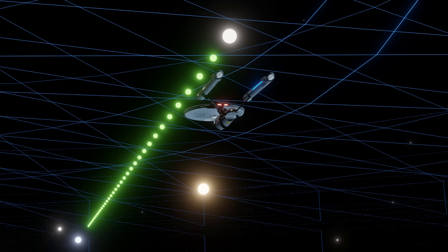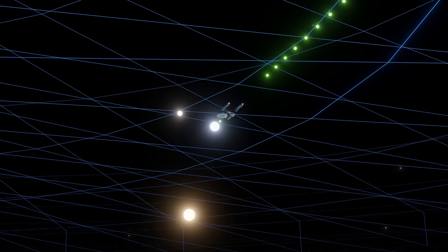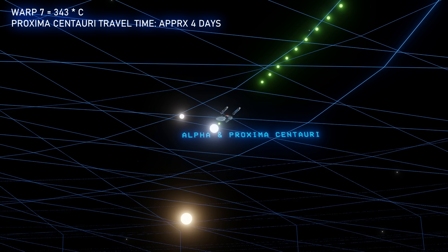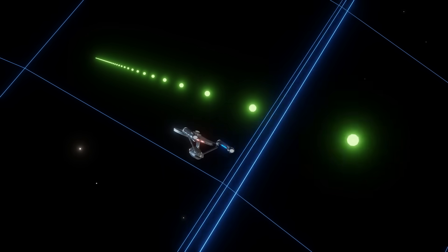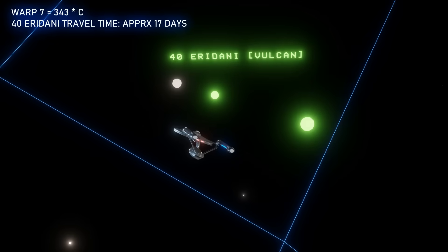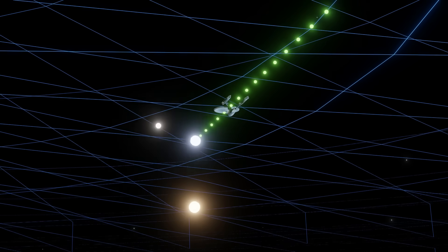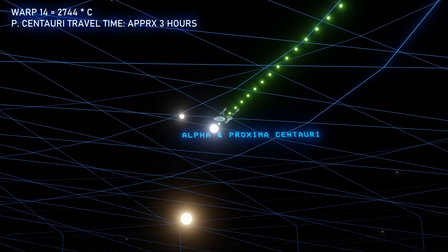So for example, if the Enterprise travels at warp 7, which is pretty high for that ship at the time, they're traveling at 343 times the speed of light, which means they could reach our nearest star, Proxima Centauri, at 4 light years away in 4 days and some change — or they could make the planet Vulcan in the 40 Iridani system in about 17 days. The Enterprise A is a much newer ship and is capable of far greater speeds. It can make warp 14 in an emergency according to most tech manuals and lore. That is 2,744 times the speed of light, meaning the Enterprise could reach Proxima Centauri in a few hours at that speed.